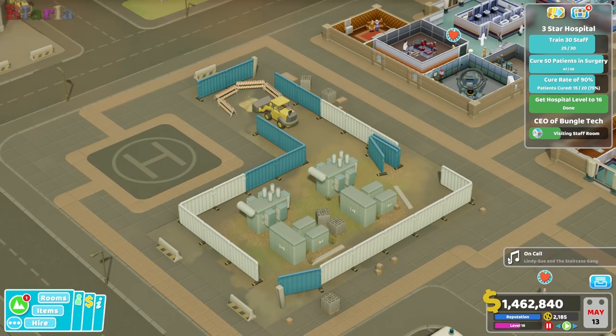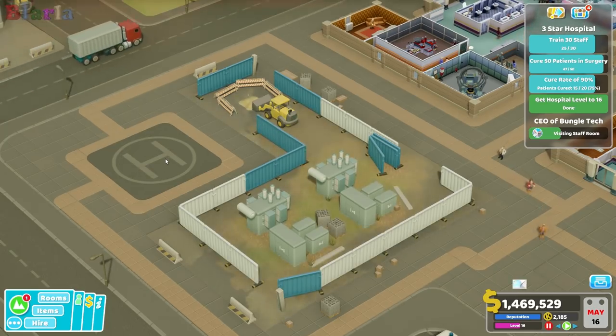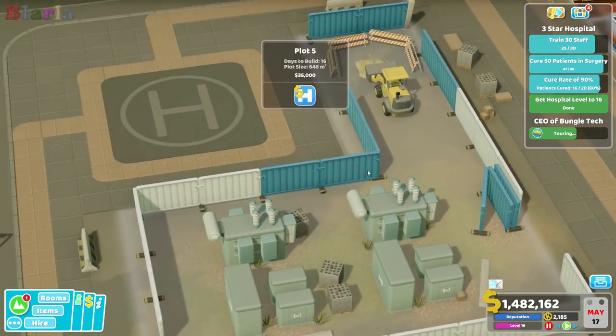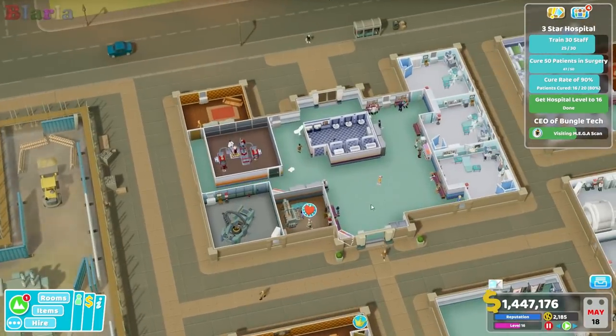Hello peeps and welcome back to Two Point Hospital, welcome back to Smuggly where I have decided to purchase a new plot — plot five — for 35,000 doubloons. We have the helipad here which I like very much. The idea is to destroy all these power boxes and make this a treatment building, clearing out some room.